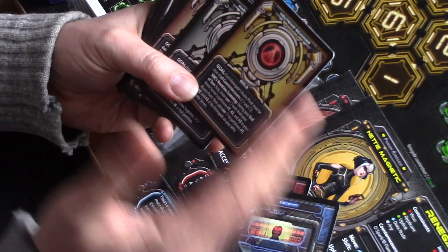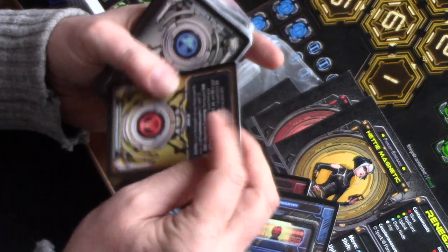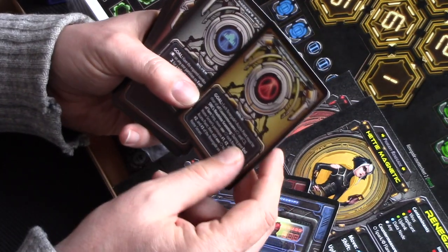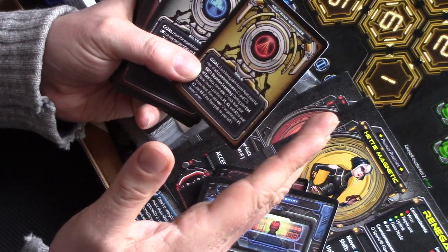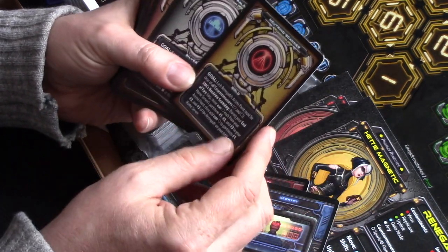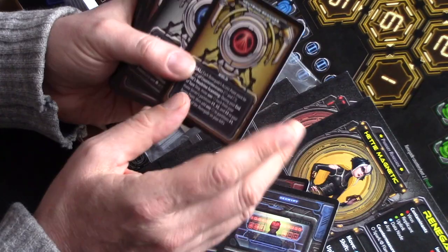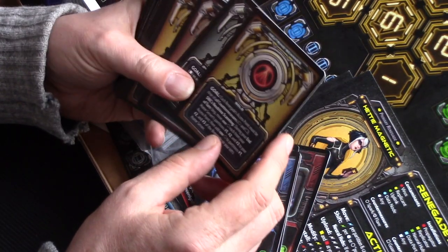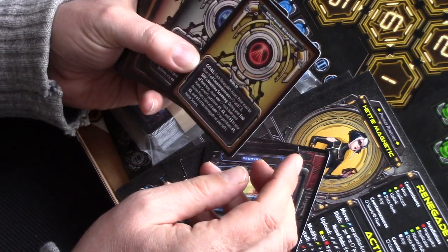These are countermeasures — things that the SMC network is going to be putting up against us, with some real nasty effects on the back. There are three levels: copper, silver, and gold. These are kind of short-term goals to get you through the game — you're going to cycle through copper, silver, and gold, and they get progressively more difficult. Each countermeasure offers a short-term goal, and we are employed by the renegades fighting against the governors.